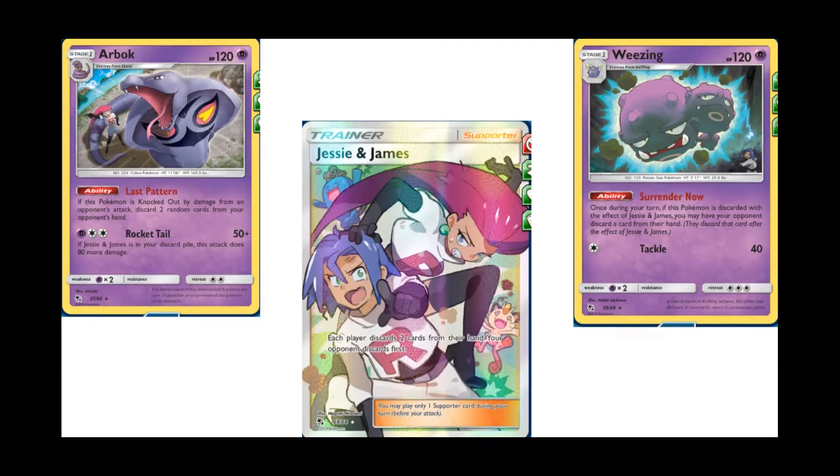The only bummer about Arbok is that it does discard before your opponent takes their prizes, so they will end up with at least one card in their hand. But that doesn't mean you can't just Jessie and James next turn. Needless to say, because of these three cards, our deck is going to revolve around Arbok, Wheezing, and Jessie and James as the main focus.